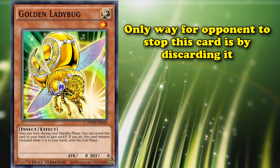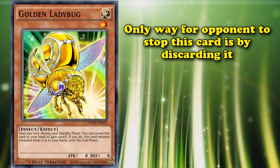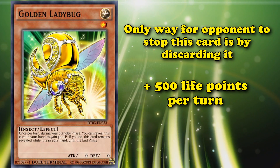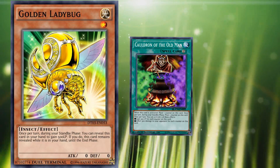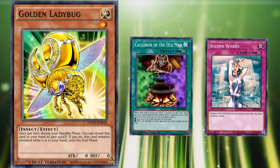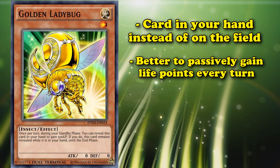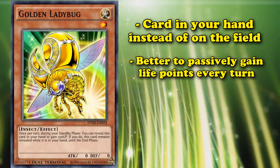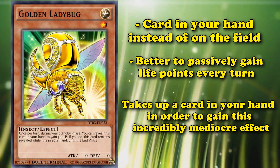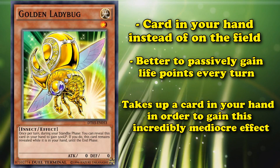If your opponent could discard this card from your hand, they would probably choose a different target anyway. They could also use effect negation on it, but who's going to use that on a Golden Ladybug? Only gaining 500 life points per turn is not the best life point gain in the world, and Cauldron of the Old Man and Solemn Wishes have the potential to give you more life points per turn. But the protection that Golden Ladybug has — being a card in your hand instead of on the field — just makes it better if you're trying to passively gain life points every turn. The downside is that it takes up a card in your hand for this mediocre effect.